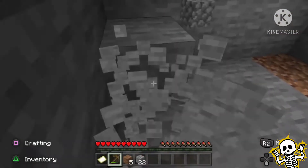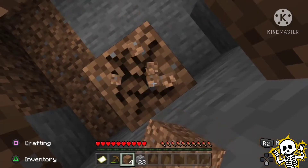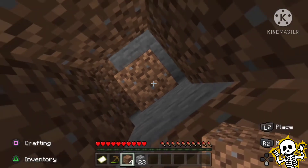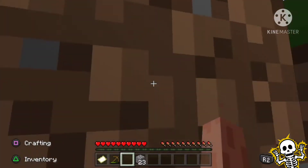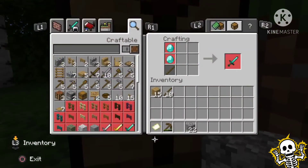A few moments later — once you've got 23 cobblestone, build back up using jump and L2 if you're on PlayStation 4. Keep going all the way up. You'll find you're not quite as high as you need to be, so use one of your cobblestone to get level.